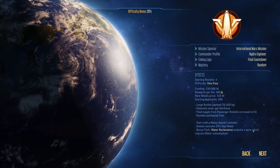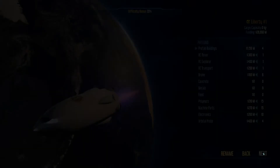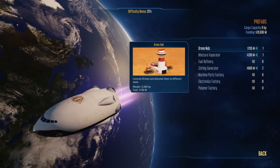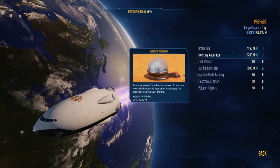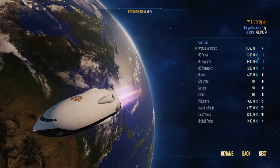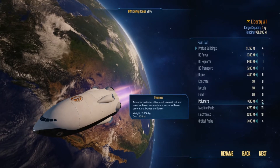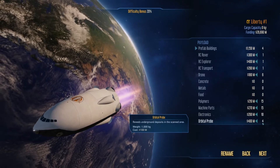Food supply from passenger rockets increases 10 times, rockets synthesize fuel. We start with a water deposit revealed, domes consume 25% less water, and the bonus tech is water reclamation, which unlocks Aspire reducing water consumption. Our prefab buildings include a drone hub, moisture vaporator, two sterling generators, an RC rover, RC explorer, RC transport, six drones, 15 polymers, 15 machine parts, 10 electronics, and four orbital probes.